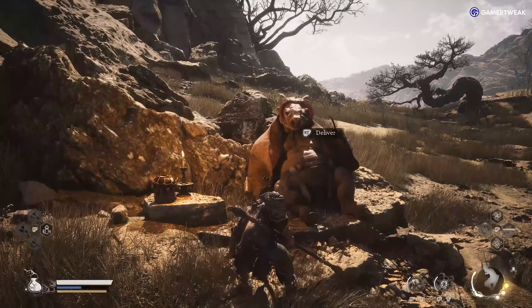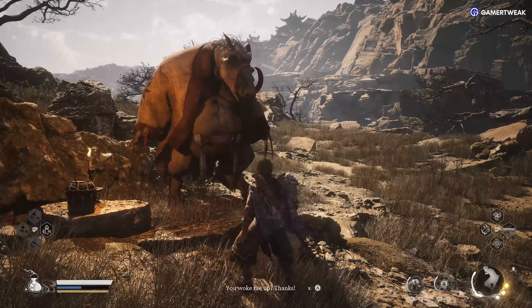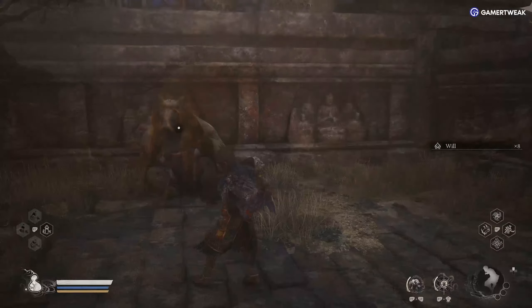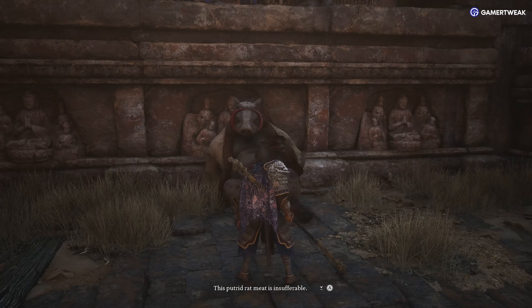Go back to the Drunken Boar with the Sobering Stone. After this, he will set off to the Crouching Tiger Temple for a meaty meal. You can find him near the temple entrance — interact with him and he'll request you to bring him a Jade Lotus.